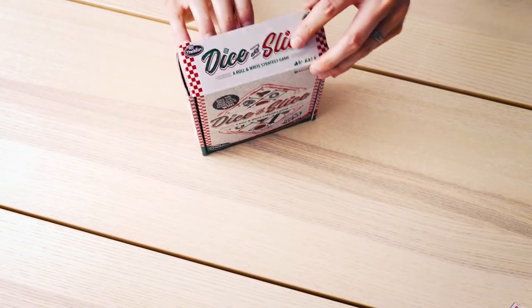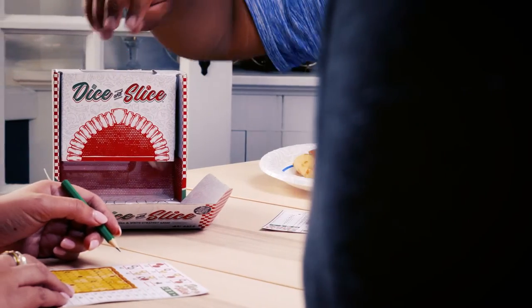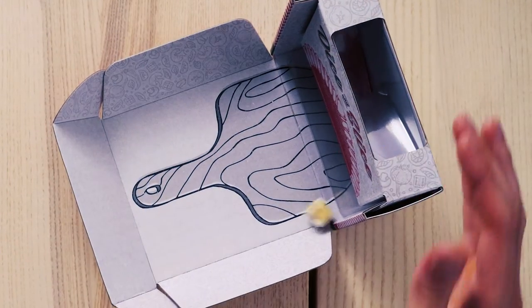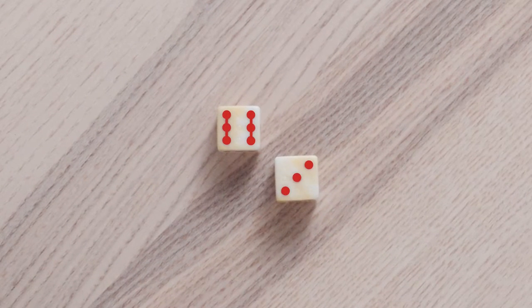To start, unfold the box to create the dice tower. Drop the dice into the hole at the top and they'll roll down onto the pizza paddle landing. The dice are unique designs with patterns and colors resembling deliciously melted cheese. These marks are used to decide where to cut the pizza score sheets.